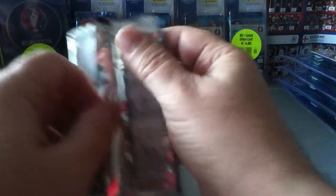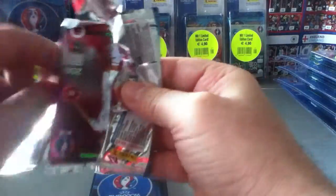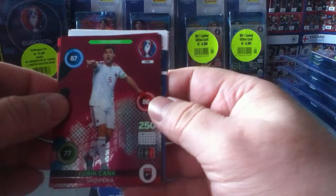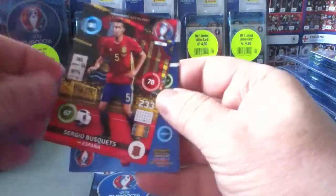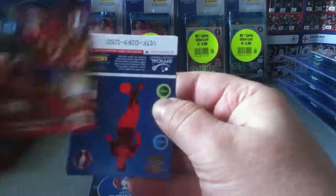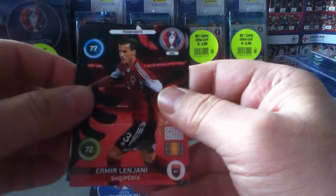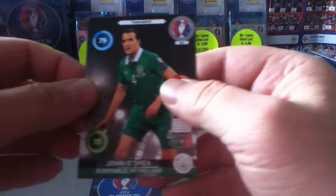Let's open the first pack. These come with only six cards, unlike the UK edition which comes with nine. First one: Kana, top joueur for Albania. Busquets, key player. Nikolic, Hungary. Klein, England. Lenjani, Albania, and finally John O'Shea, Republic of Ireland.